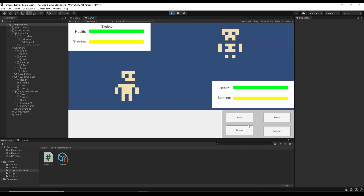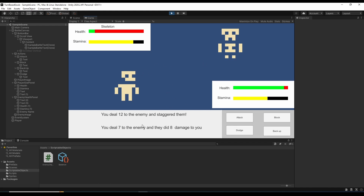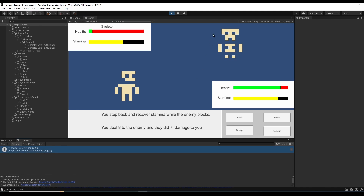So let's hit play and see what's going on. This is the start of the battle — I'm going to attack the skeleton first. I dealt 12 damage to them and staggered them as well. Following up with another attack: I did seven damage and they did eight to me. I'm kind of losing some stamina, so maybe I'll back up a little. I took a step back and recovered my stamina, and the enemy decided to block that turn. One more hit — I deal eight damage to the skeleton and it did seven to me. I actually won the battle because its health went down to zero. The combat is going to be more or less like this.